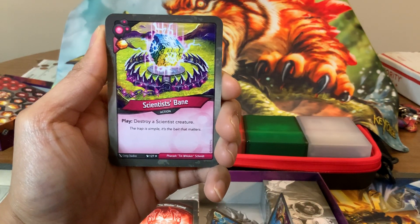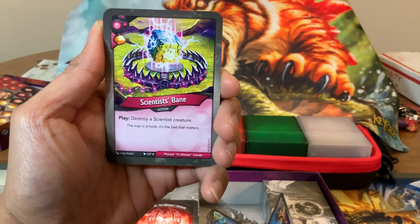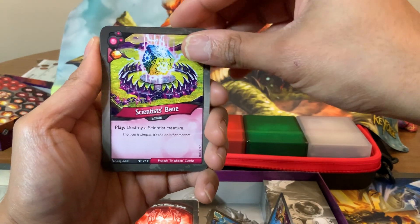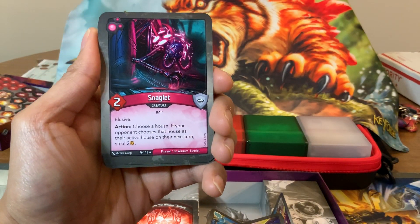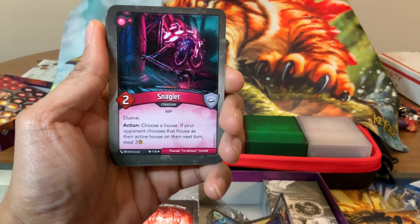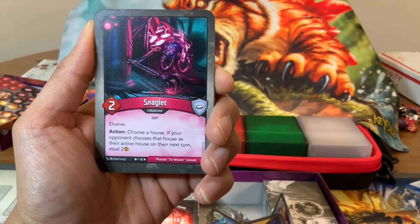And we're on to Dis — new Dis cards here. We have Scientist Bane — action card, Amber when you play it. Looks like it's a special rare, so that's exciting. Action: destroy a scientist creature. That's really specific. I don't know exactly why that's a special rare — maybe it includes another card. We got Snaglet — two-power creature with elusive. Action: choose a house. If your opponent chooses that house as their active house on their next turn, steal two Amber. So it's kind of like a soft Restringuntist. That'll make your opponent think twice about choosing that house. That's cool.